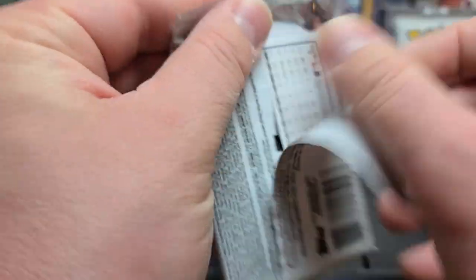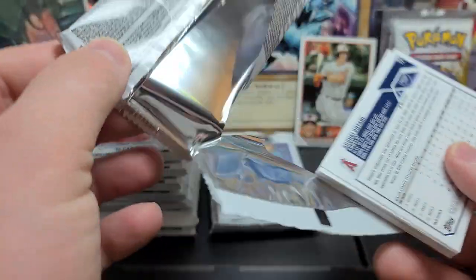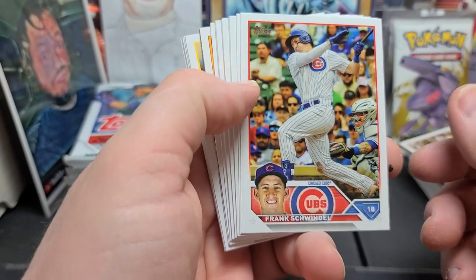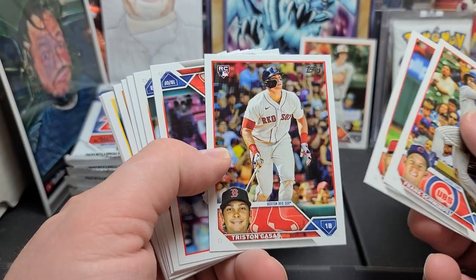All right, next up. Maybe we'll get lucky in one of these and pull a superfractor. The odds on those are only like one in 180,000 or something like that — so not impossible, just virtually. Frank Swindell, Adam Wainwright, Tristan Kase. Adam Wainwright sang the National Anthem the other day — probably would not quit your day job, even though he's close to retirement.